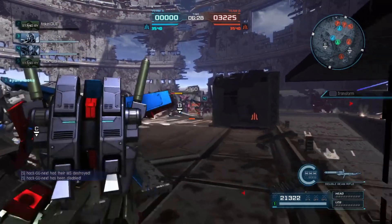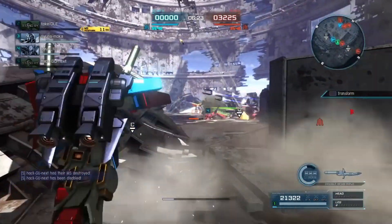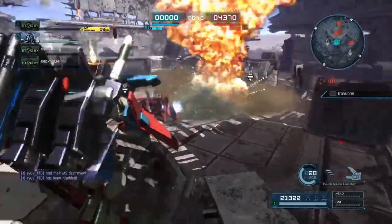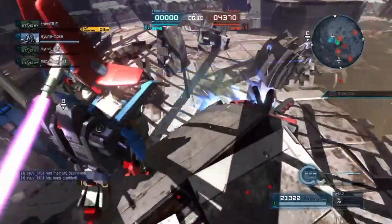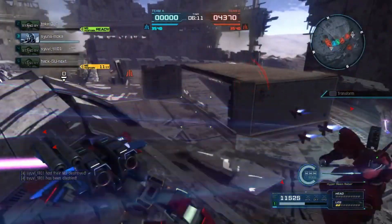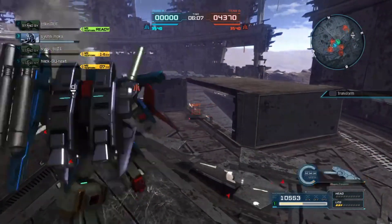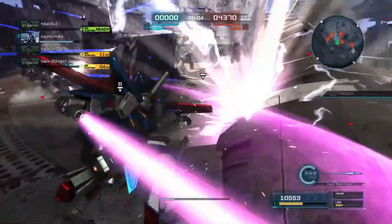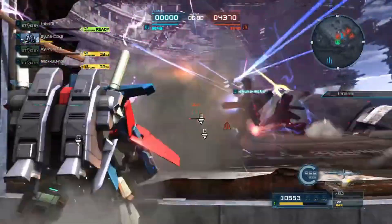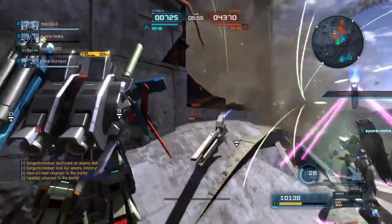I think it's fine now, but as more suits get added — recently the Hi-Nu and the Nightingale are in — they could kind of change up the level 2 and help that out. The mass production Double Zeta at 600 has the ability to move while charging its head cannon, which the Double Zeta can't do. The mass production is just outright better in that aspect, so I do wish the Double Zeta gets a little bit of a buff in those areas.